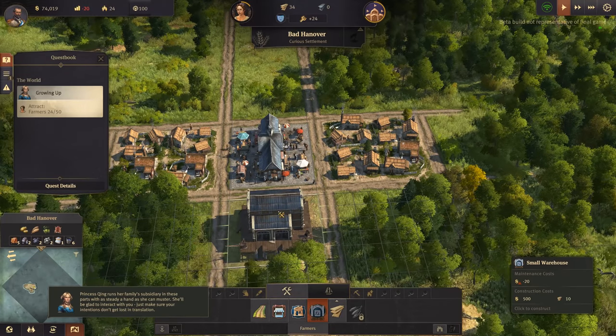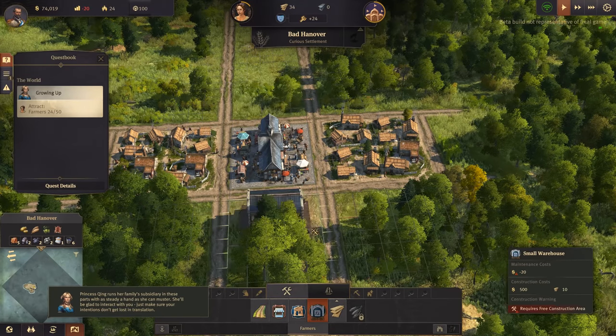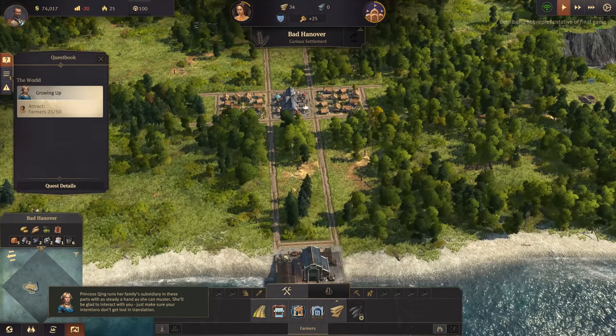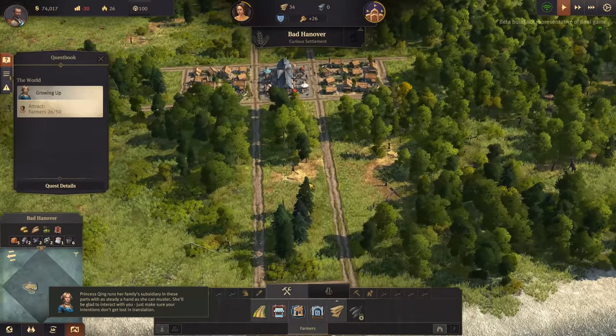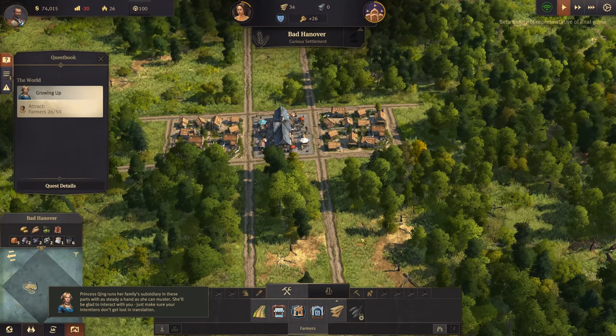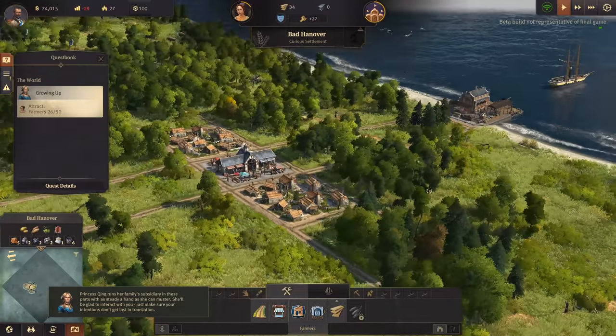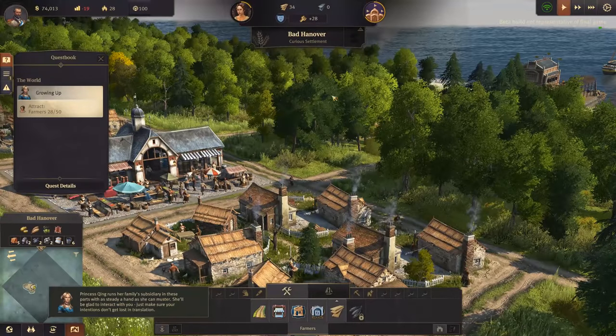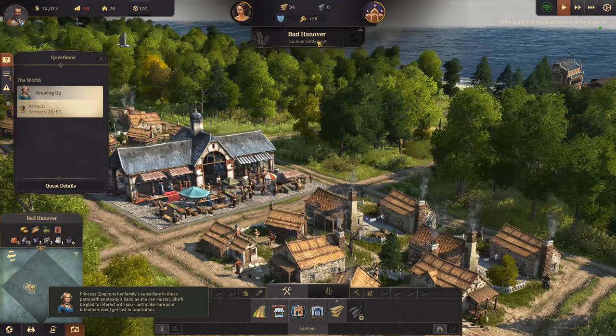That will fit perfectly in there, good - we can use that for this section. I think you can get parks and stuff, so we can always put some buildings down here. Happy little village of Bad Hanover - Curious Settlement.